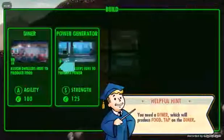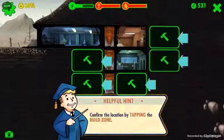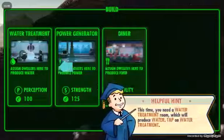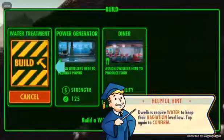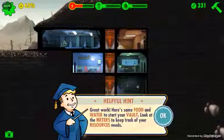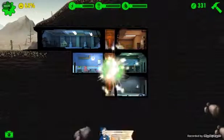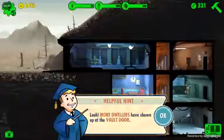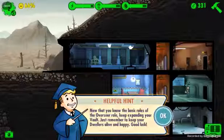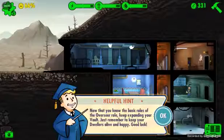Let's build a second room — a diner. Put it right across. Let's build one more room — water treatment — that will go below. Great work! Here's some food and water to set your vault on track. Look at the meters to track your resource needs. More dwellers have shown up at the vault door. Keep expanding your vault to keep dwellers alive and happy.